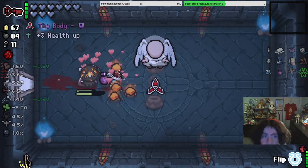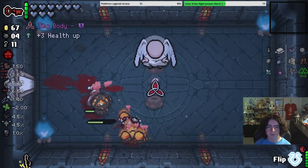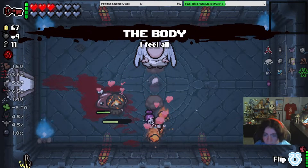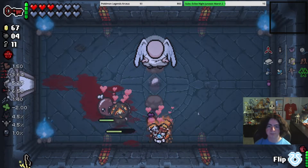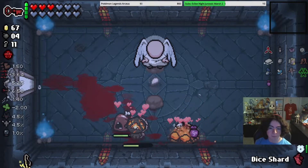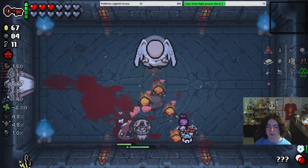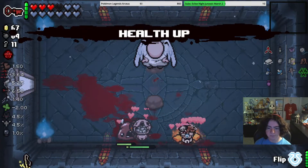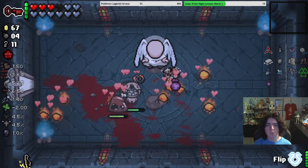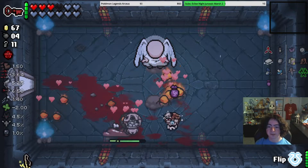That's immaculate heart or sacred heart? I can't tell. That is immaculate heart. I should have just dice sharded — I'm going to see if dice shard works here. It doesn't. Health up. Wait — Tainted Lazarus can have red hearts? I didn't even know that. That changes things.